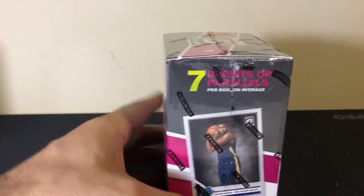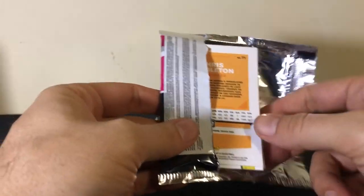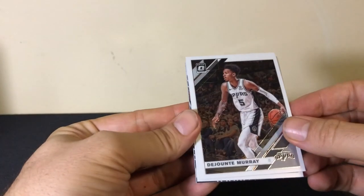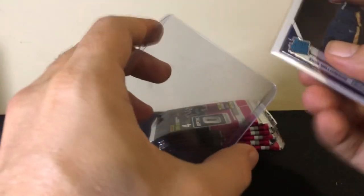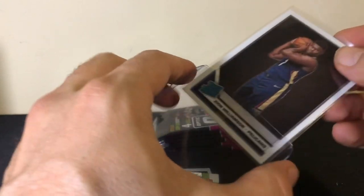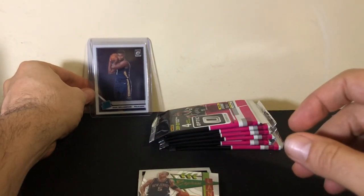This is the Target blaster, so let's see what we've got. Seven packs — don't leave one behind. Let's jump right in and find us a Ja or Zion, at least a base. The rookies in this are usually the first or second card. Chante Murray — boom, right off the jump street! Can't ask for more than that. And then Zion base — look at him hugging the ball. My ball! That's pretty cool.